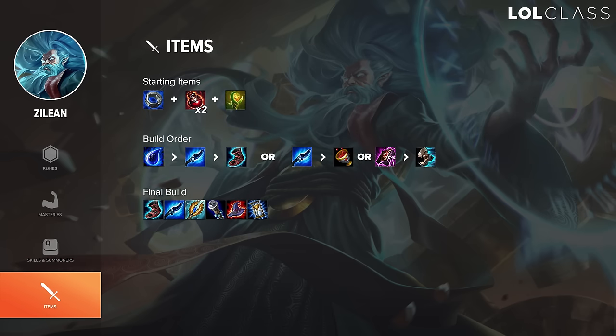For Zilean's item build, you want to start with Doran's Ring and you can either go into Tear of the Goddess or straight into Frost Queen's Claim. There are two different builds: Tear, Frost Queen's, and CDR boots — or Frost Queen's, Morellonomicon or Athene's, and Sorcerer's Shoes. One gives you Sorcerer's Shoes and slightly more damage but a slightly later power spike, and one gives you the earlier CDR and Frost Queen's. After those items, you want to go Deathcap and Luden's Echo — just a ton of flat AP items that make your ult revive people to as much HP as possible. The more AP you have, the higher HP they revive to, and the most important thing is being able to revive your AD carry to full HP.